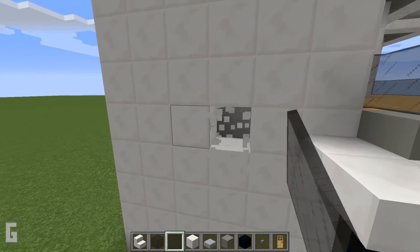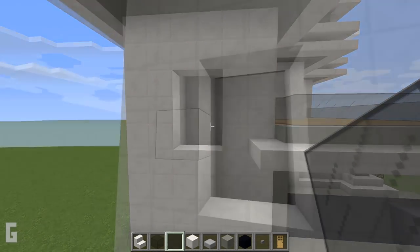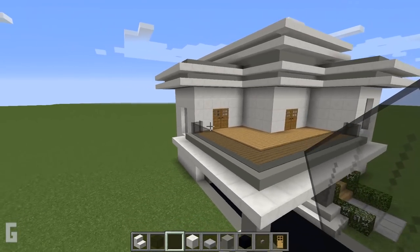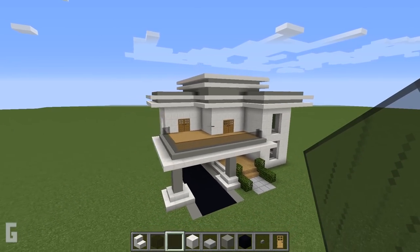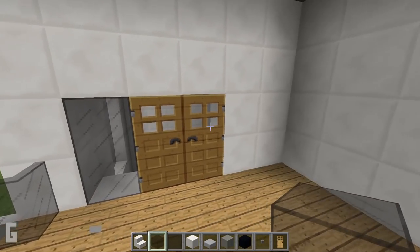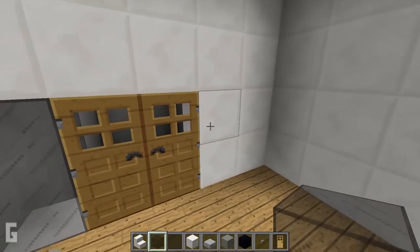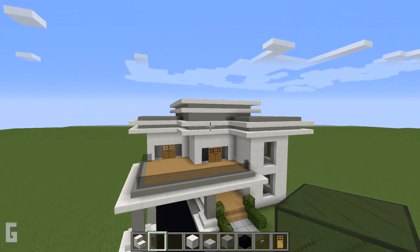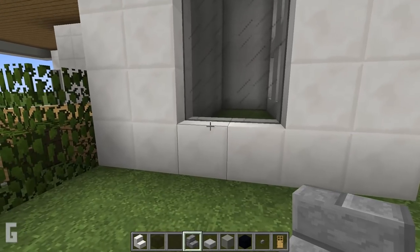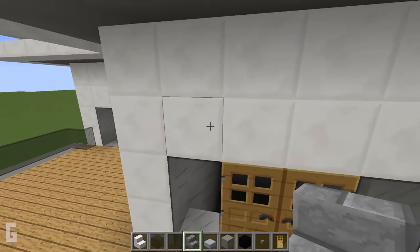Then we can make a window on the side as well. We can also add in glass blocks on the side. And you can also add in stone brick stairs under the windows and above the doors for extra detail.